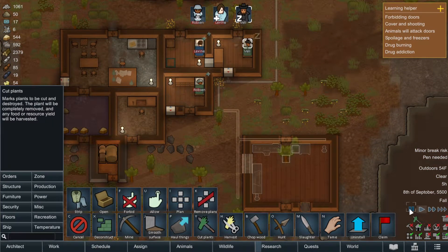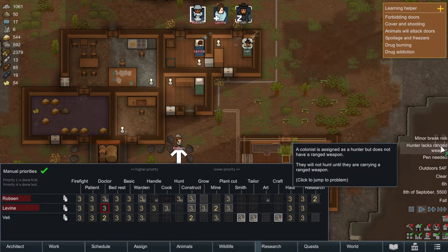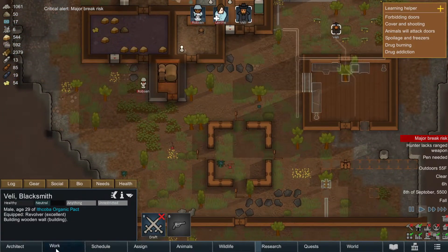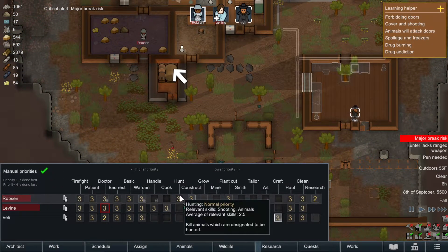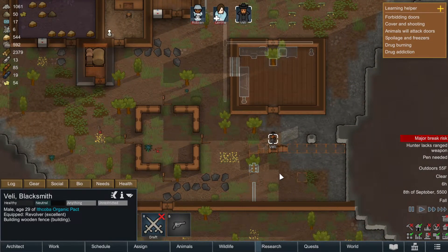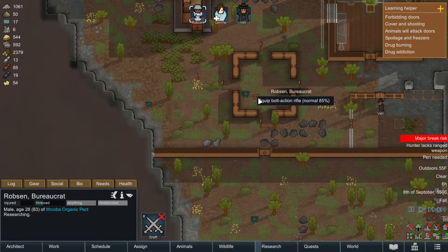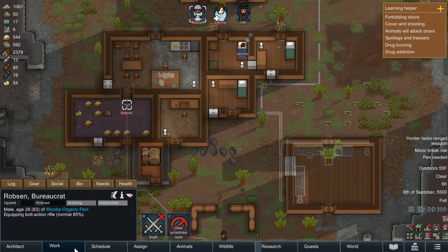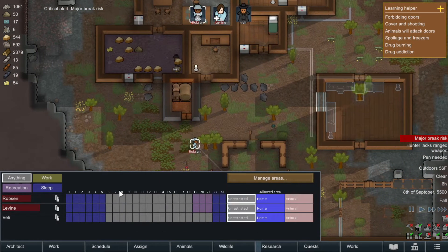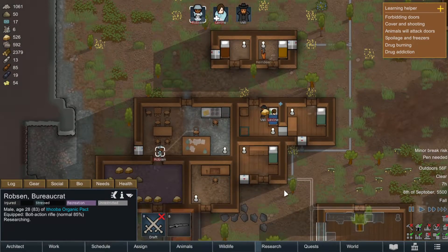I really need these guys to not be on bed rest, so maybe I'll put this back to three. They seem to be doing decent. 'Hunter lacks range weapon, pen needed, major break risk' - oh my gosh. Who's the hunter? I think I ask this every time. It is Robson - so Robson needs to pick up the rifle. Veil to the rescue. I need you to go pick the rifle up. Minor break risk - let me look at the schedule. Major break risk - I don't want him to starve.